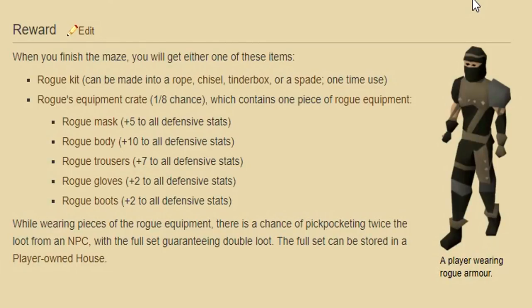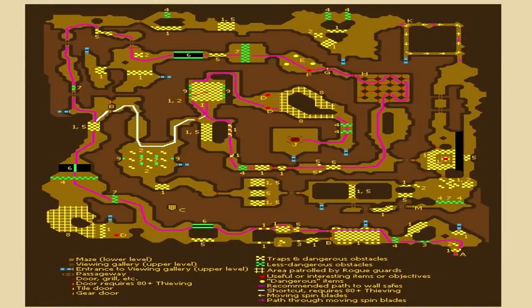Once you get about 50 agility and 50 thieving, I'd highly suggest getting the Rogue outfit. It's going to take multiple hours, but it grants you double loot from any NPC you thieve. If you're planning on getting 99 thieving, this is going to make you 30 to 50 mil more than you would otherwise get — I'd highly suggest getting every single piece, not just the gloves or just the boots. The map is very complex; each run will take about 5 to 10 minutes and you'll get a good amount of XP and potentially unlock a piece of the Rogue outfit.